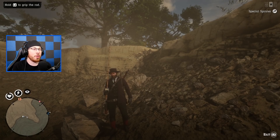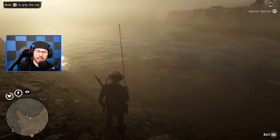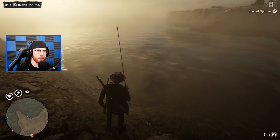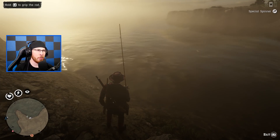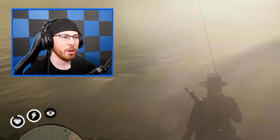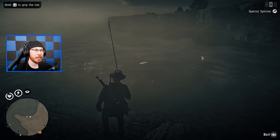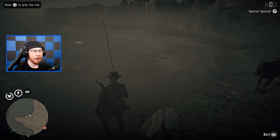Today we're back with another location that is one of my favorite spots in Red Dead Online. I believe Rockstar recently patched the Saint-Denis fountain farming glitch. So today we're showcasing the Blackwater fishing location. As you guys can see in the water right now, there are pretty large fish in the surrounding area, and these fish go for a pretty penny.